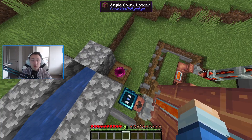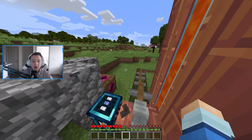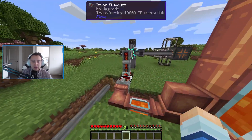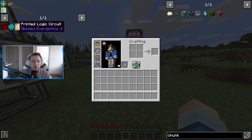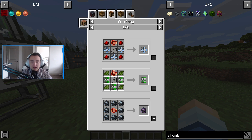There's also a single chunk loader here as well just so that this area stays powered if I go ahead and run away. So lava is constantly going to be filled in here.